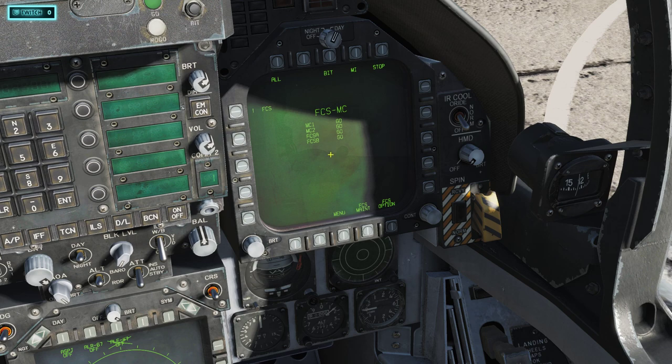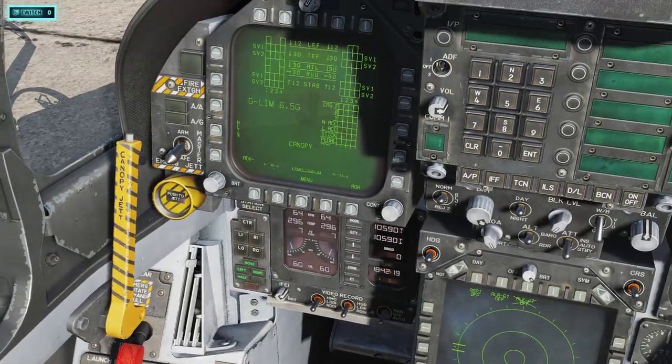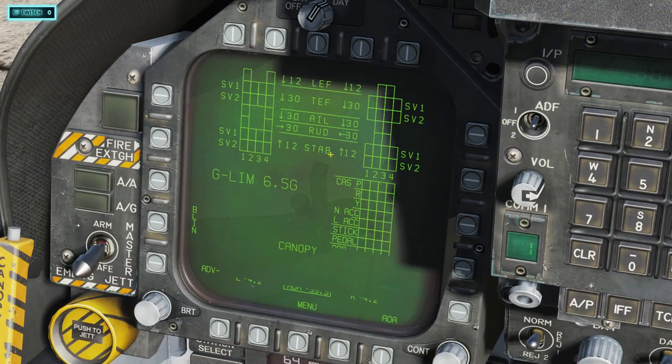We got the Go. Once you hit the BIT and start it, all these numbers will start changing, and now you're done with the FCS. The game tutorial will tell you to leave this on for taxi, but you really don't need that — it's personal preference. If you want it up, leave it up.